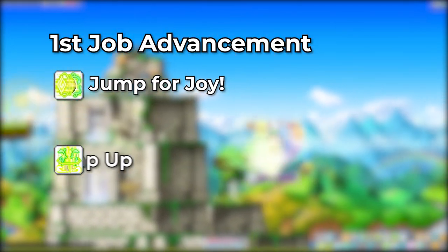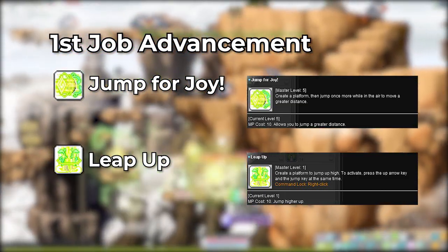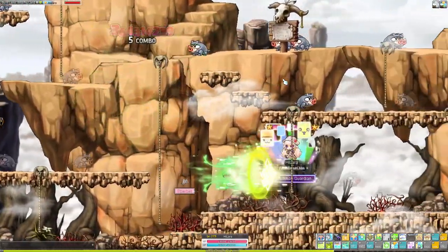Next you have Lara's mobility skills: Jump for Joy and Leap Up. Jump for Joy is a flash jump skill and Leap Up is your up jump, making Lara a very mobile mage class, which I personally love.